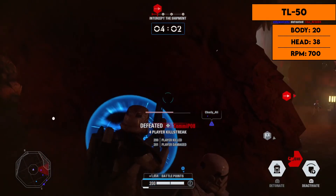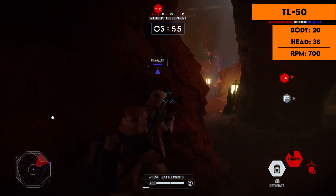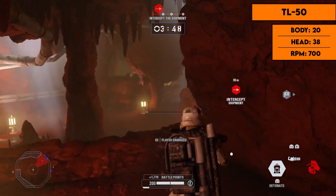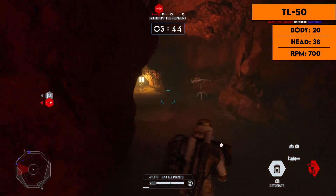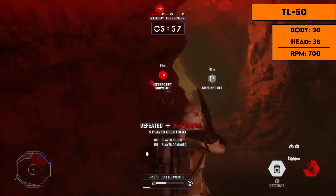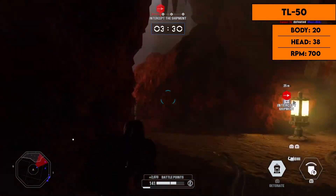Getting into the really good blasters, we have the TL-50. It acts just like the other blasters but with much better damage — 20 per shot to the body and 38 to the head at 700 rounds per minute — a significant increase in damage per second. Out of the four similar heavy blasters, the TL-50 is definitely the best. For mods, I recommend improved cooling and reduced spread; the secondary fire isn't quite worth it.